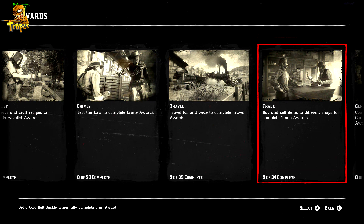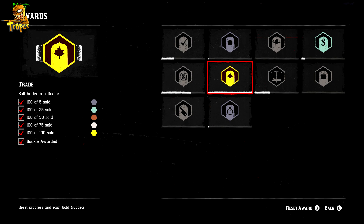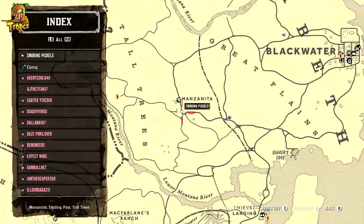I hadn't completed any, so I had to go ahead and find the easiest one. The easiest one I found was in the Trade area of the awards — there's one that says sell and collect a hundred herbs. This is very easy, and I'm going to show you how to do it right now.